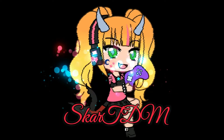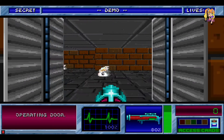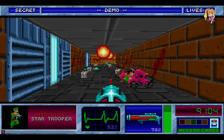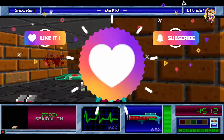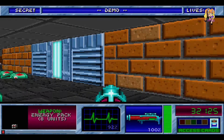Hey everyone, Scarlett Sia here and today I'll be playing a 1993 classic PC game called Blakestone Aliens of Gold. This game is a good old fashioned first person shooter game with retro pixel visual effects and retro music with amazing old retro classic game sound effects. Please like and subscribe to see my new videos or watch my other videos. Thank you and let's get started with this awesome retro game.